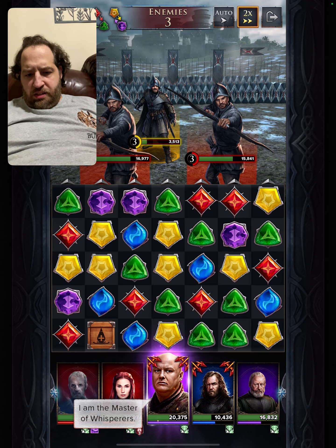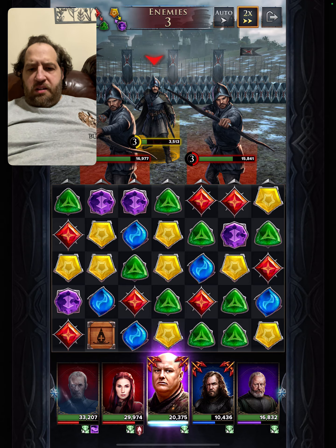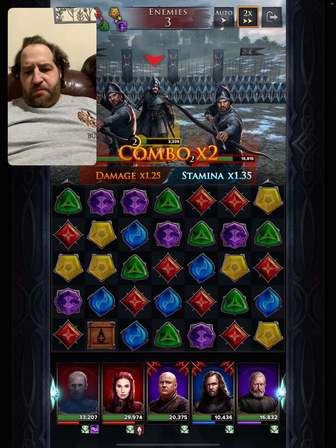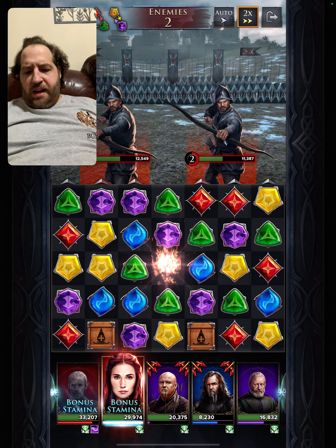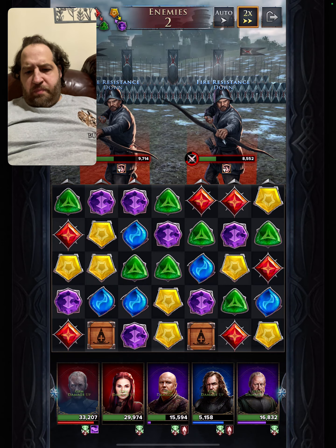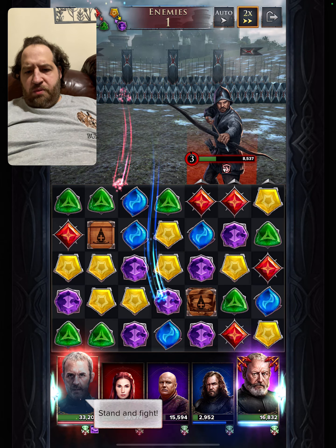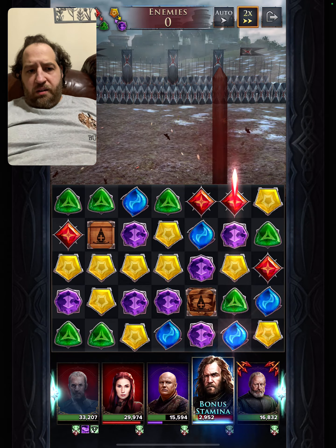Who do we want to scout? We'll scout this guy. I could use Brienne right here and finish him off, but he takes an extra turn. Finish him with that. Melisandre — pop. He's gone. And then we'll finish off — let's power up status. And there we go.